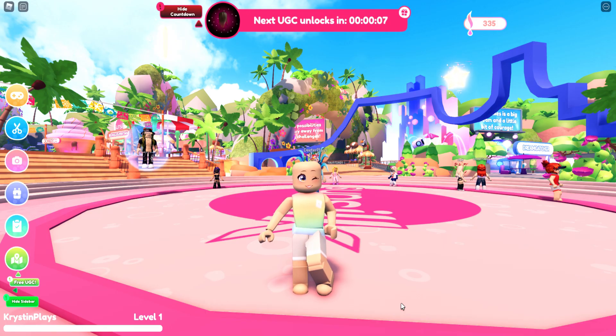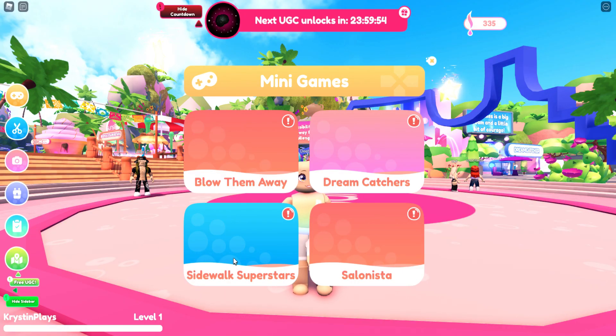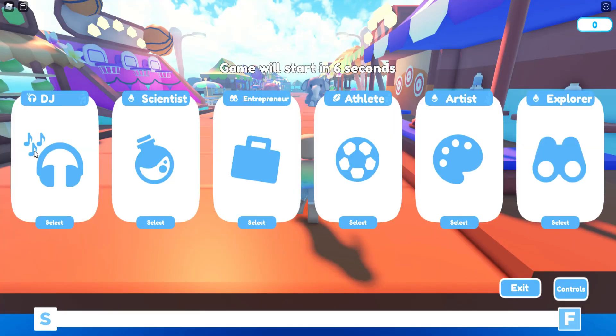I actually joined during the countdown and I spotted Dieter Place. What you're going to want to do is join the quest for the sidewalk superstars, and you will see the free UGC item. You are going to need to complete the minigame.